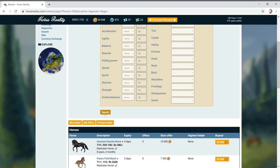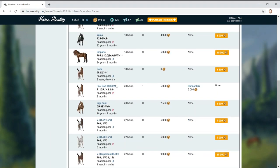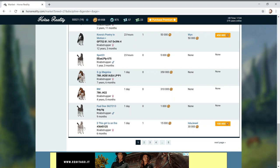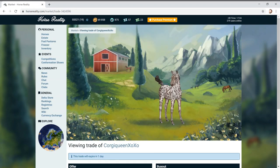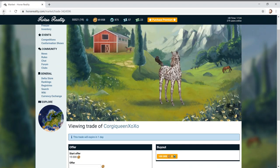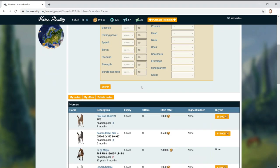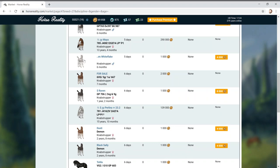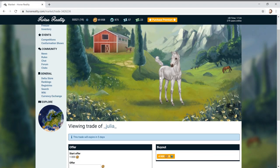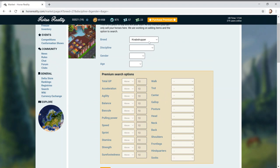This is actually number one or number two as well - the Knabstrupper! Because you get loads of different colours. Oh my gosh, look at this one - I want it! A hundred thousand though! You guys know I'm all about an appaloosa. I think appaloosa is coming to the game. Look - it's got little tiny spots, it's so cute! Depending on the price of things, I think it might be this breed, but I'm not sure yet.